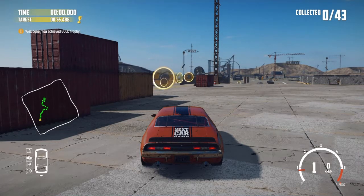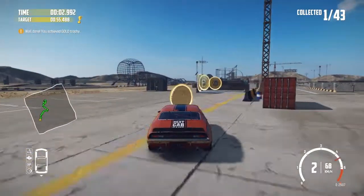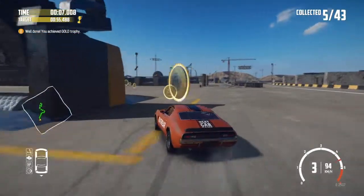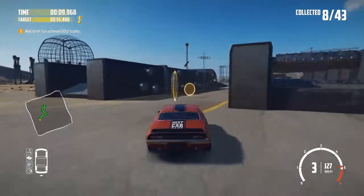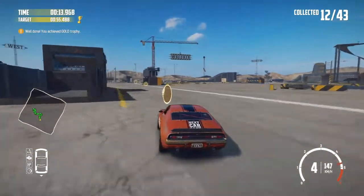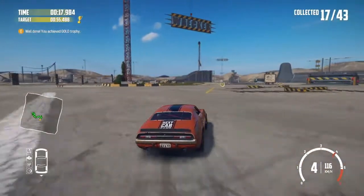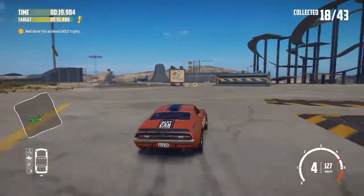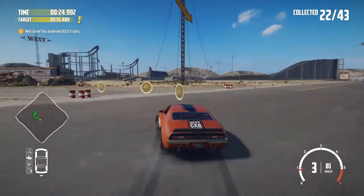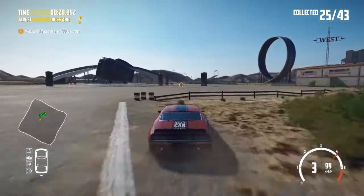Ok let's have just a few more goes and see if we can improve. So this first section you can take pretty much flat out. I just lift here as I turn into this one. Again flat out now through this section. Again sometimes a little lift just to help me get the car turned in. Then I have to brake quite a bit here and turn in early to get a good line to get that coin. Again a tight turn for this one. And then I tend to use the handbrake here to turn myself and hopefully pick up all three there.